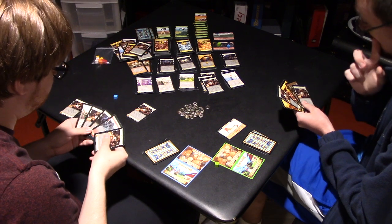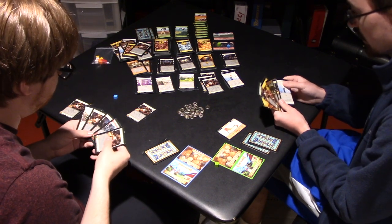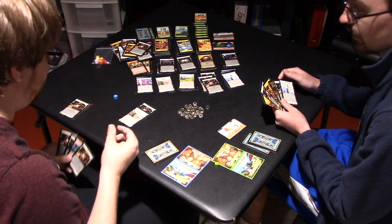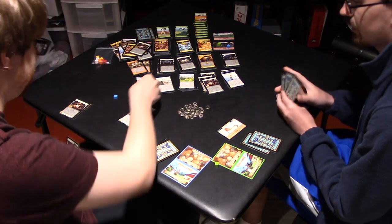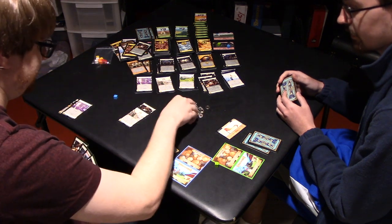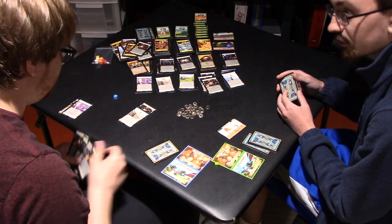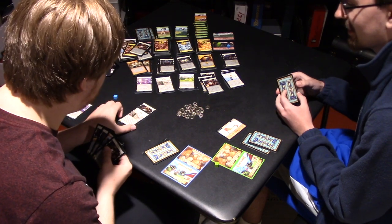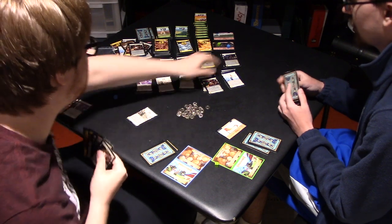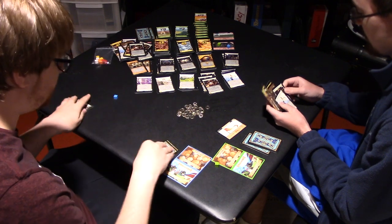I'm going to get two Villagers when I gain this. And then at the cleanup phase — those are Coffers. I know, Villagers. They're Villagers. Alright. So I'm going to trash a card — it should be the Rats, so I draw a card and get a five-cost card. Let's get a Grave Robber. Your turn.